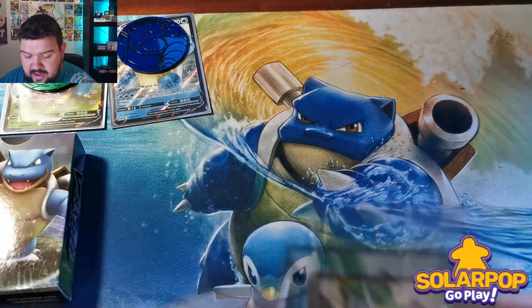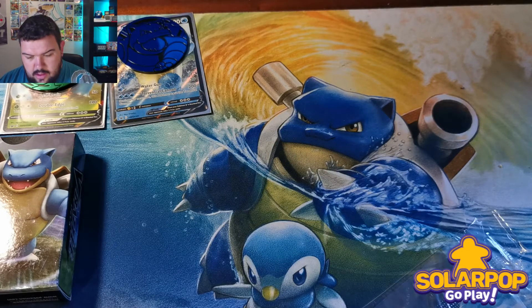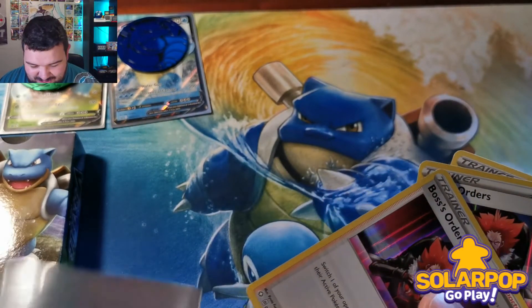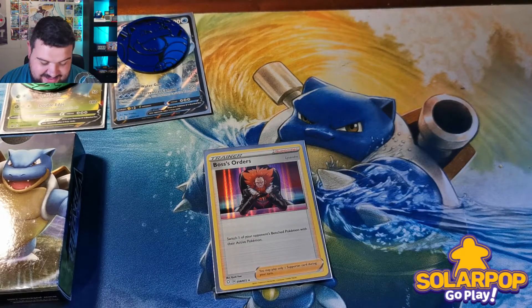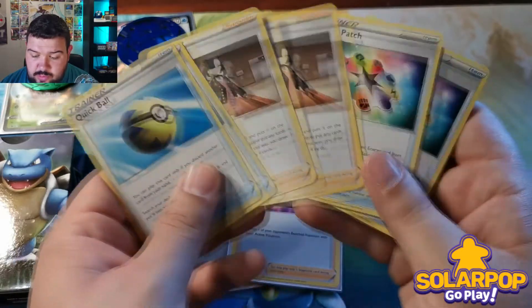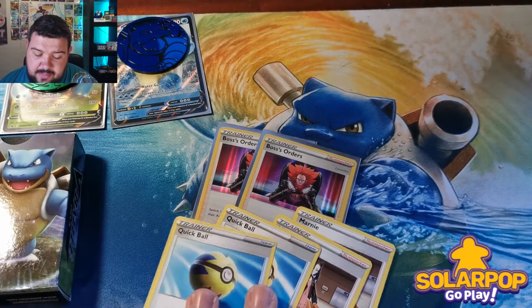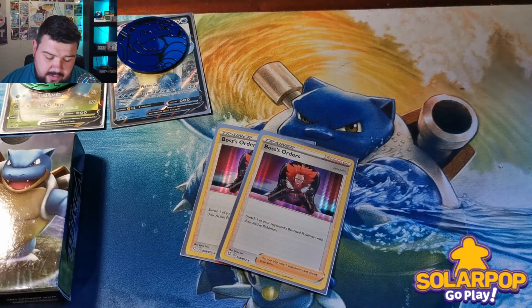Now for the additional trainer pack — this is exclusive to the double pack. We've got two foil Boss's Orders, straight in sleeves because they're hard to come by. It's Lysander's art — Lysander's back! He's the OG 'Gust' guy, the first supporter to do this effect, and now he's coming back, which is awesome. We also get two Quick Balls, two Marnies, and two Turbo Patches. Quick Balls and Marnies are always playable — great staples and definitely incentivizes getting the double pack.